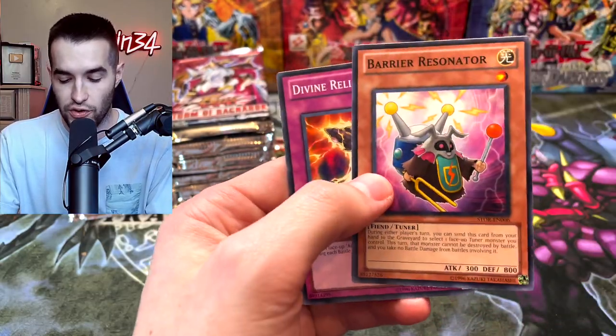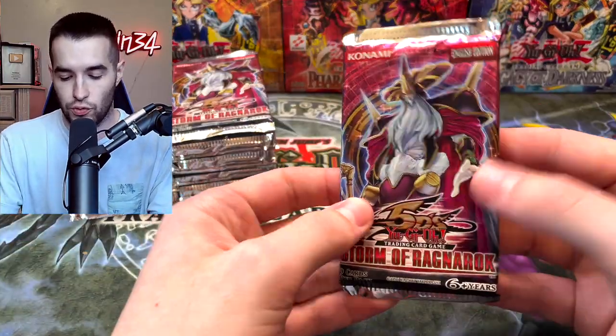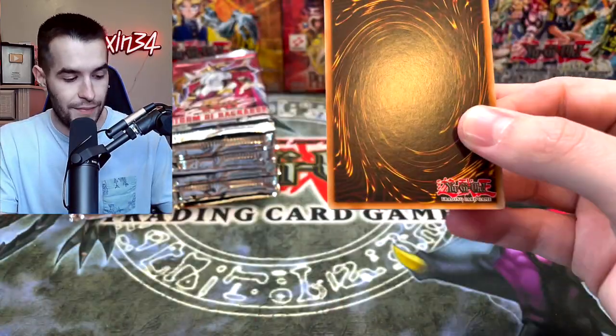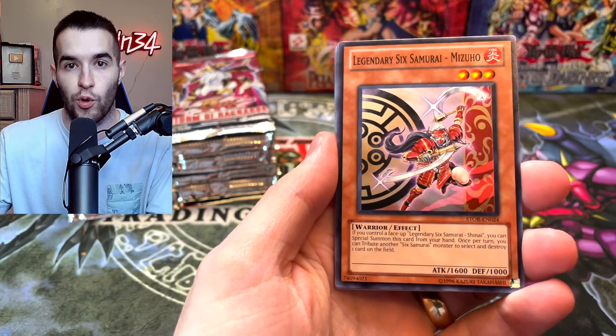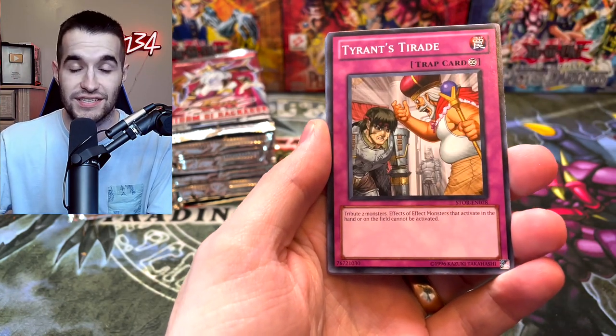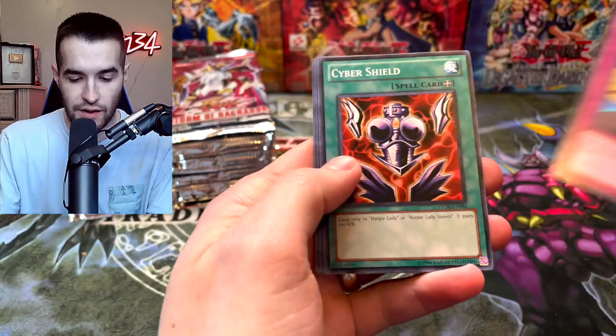Cosmic Compass, Cyber Shield, Barrier Resonator. Can we pull some fire for Robert? He sent it to be opened. He wants the magic from the channel — you guys got to support by liking the video. Also enter that giveaway if you guys are interested. Bloodsucker, Tyrant's Tirade, Hope for Escape, and Cyber Shield again for like the 50th pack in a row.